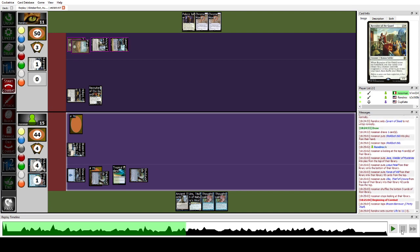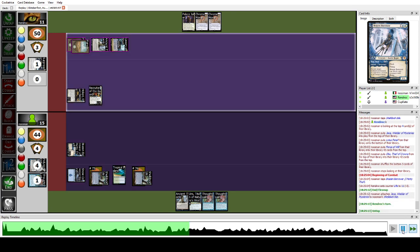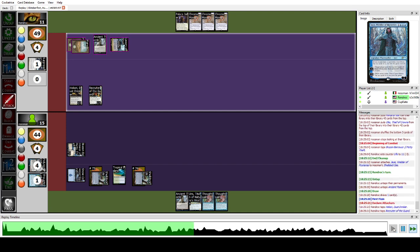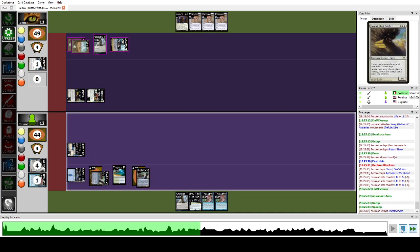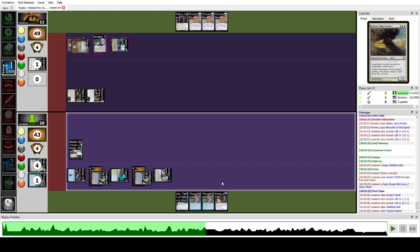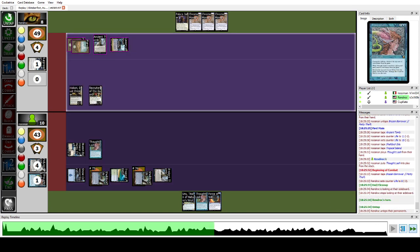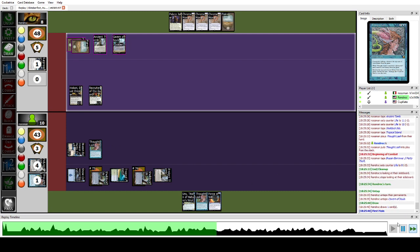The game goes back and forth with some beat down. We are winning the race — we jam Ancient Tomb, untap Shelldock Isle, jam another Ancient Tomb, and cast Thoughtlash. We're winning the race because we won't take damage from them. They place Palace Jailer — that's pretty strong as it gets the Monarch, but we're already on the combo plan. Having a double axis of fair and unfair plan is great.